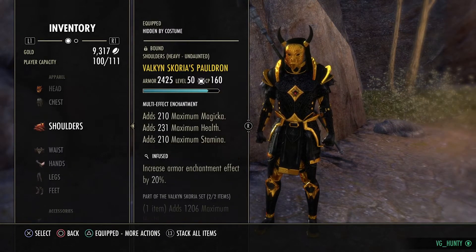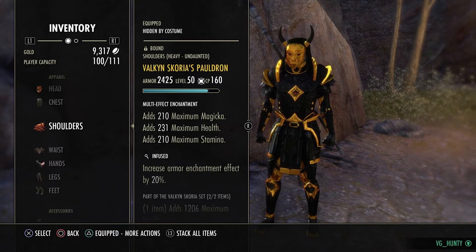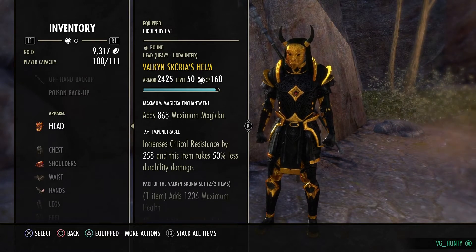We're running the Scoria Monster set. If you want a bit more tankiness, we're in Heavy, so technically you shouldn't need to. You could go Bloodspawn, or Groftar for more Max Magic, or if you really want to pump the stats, one Groftar and one Domihaus. But I prefer the burst you get from Scoria — if you time it with your Leap, it adds an immense amount of burst.